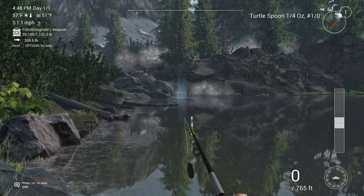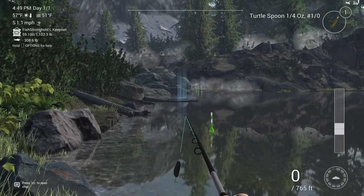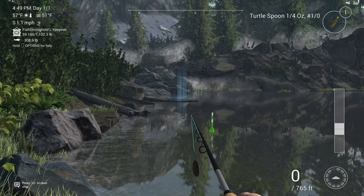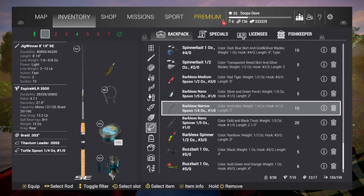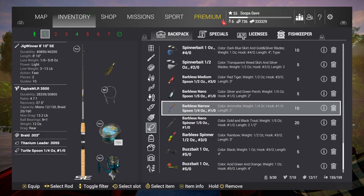If you're only going for the Colorado golden trout you can throw right here, and you're gonna want to use a turtle spoon quarter ounce. If you don't have that, I have a video showing you how to get that. It's part of the monster hunter mission or challenge here, and otherwise you can use a purple narrow quarter ounce spoon.